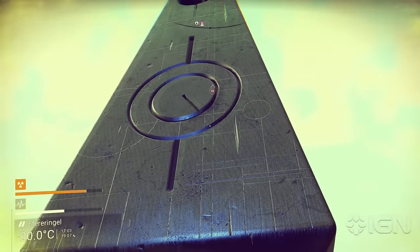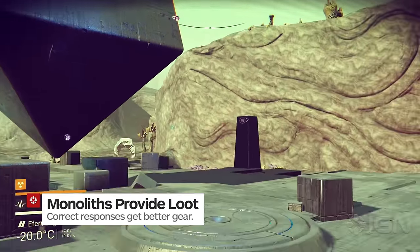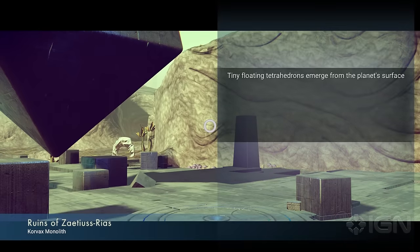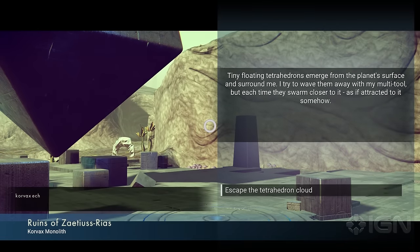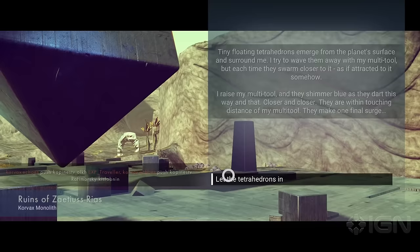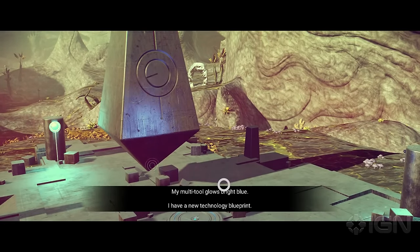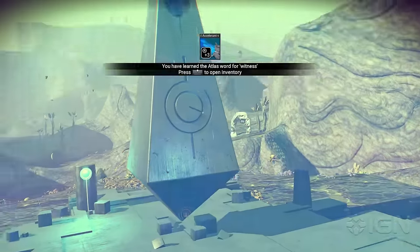When you encounter an alien monolith on your travels, not only will they increase your popularity with its corresponding race, but you're also likely to receive a valuable reward if you can prove yourself worthy. Interact with the monolith and answer its questions. If you've learned enough words to understand what the monolith says, you can base your response on the onscreen prompt. If not, a good rule of thumb is that the more courageous your answer is, the more likely you are to receive a better reward.